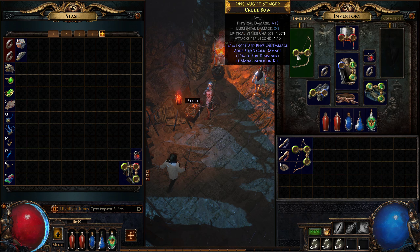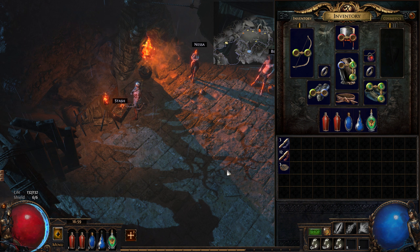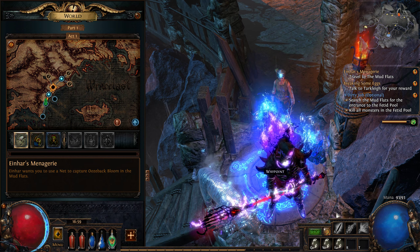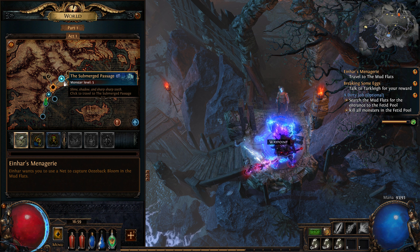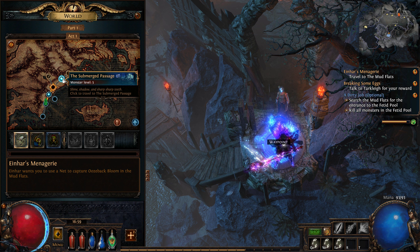That's worse, right? Because that has the extra stats and more base damage, but it has three green links and that seems good. I don't know much about this game — trying to learn and enjoy it as I go. We are on the quest to search the Mud Flats for the entrance to the Fetid Pool, then kill all the monsters in the Fetid Pool.